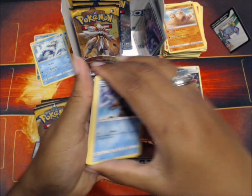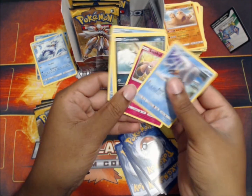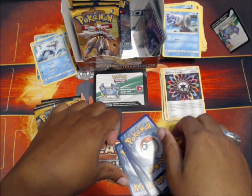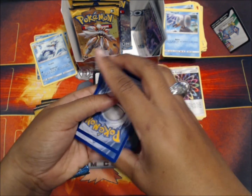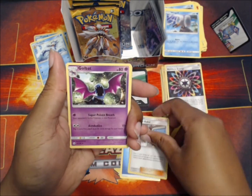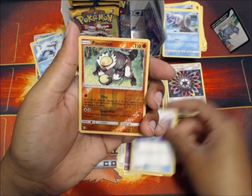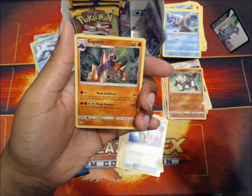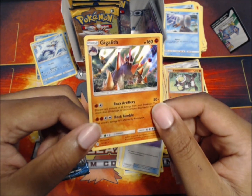Another good card coming. One two three four five six comments - see if anything new showed up. Zubat might be a newer one I haven't seen yet as a common in this set. Water energy, Professor Kukui, Golbat, Repel, Passimian reverse followed by Gigalith. Rock and roll - Boldore, Gigalith! Nice, I love these holos.